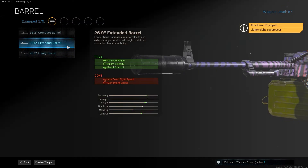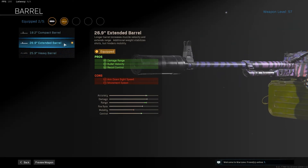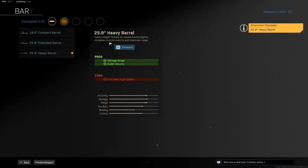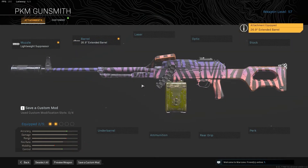Secondly, you want to get the extended barrel. You can actually choose the heavy barrel instead of the extended barrel if you feel like you can already control the recoil pretty well. But if you need help controlling the recoil, then go with the extended barrel.